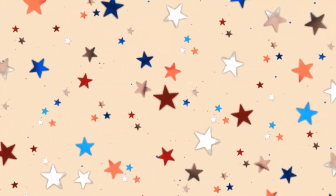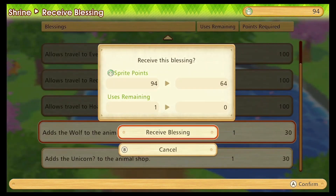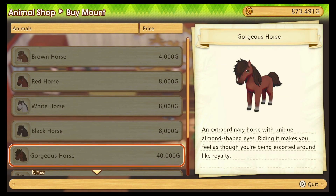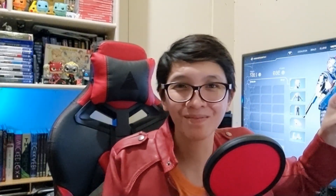As for pets and mounts, you can unlock more by using the sprite points in the shrine and asking for them. These include the stallion, the unicorn, the wolf and the mini wolf. And that about does it for today's video. I hope that this video ends up being useful to you guys. That's all the time we have for today. Thank you all for watching and I'll see you all in the next video. Until then, you guys know the drill. Dream on, fly on. Bye bye now everybody. Keep safe, stay at home.